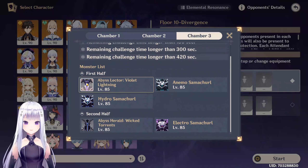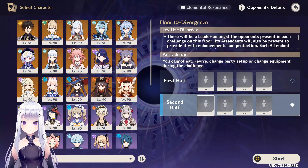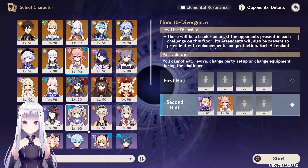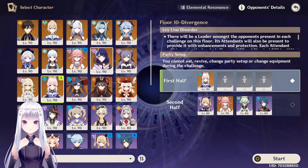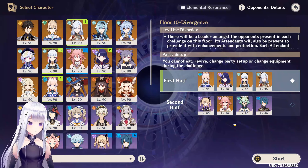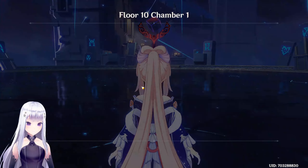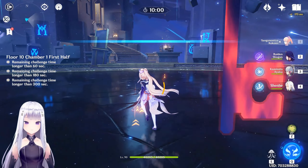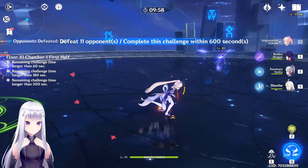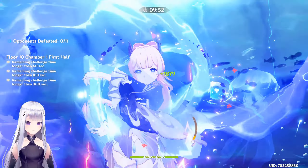On the final floor we've got the Electro Lector, so we're going to put the taser team on the second half. First half: Yae Miko, Sucrose, Xingqiu. Let's see — a bunch of enemies, all spread out, kind of boring.